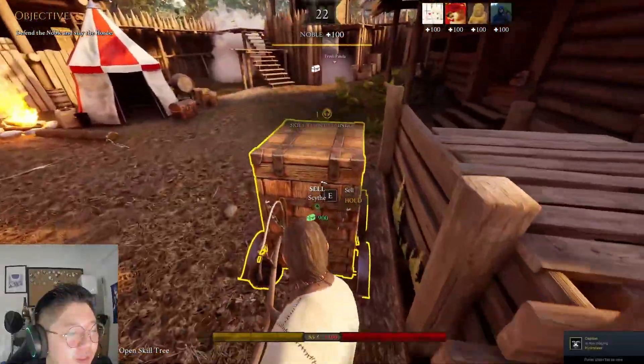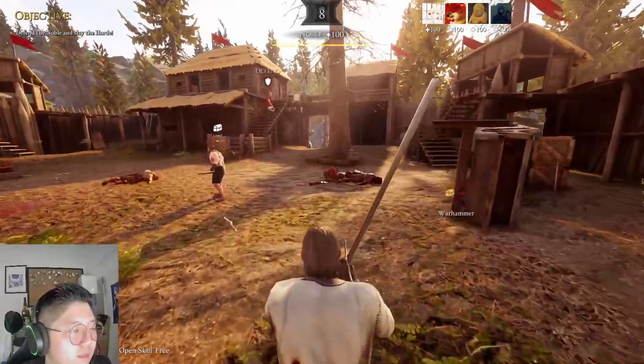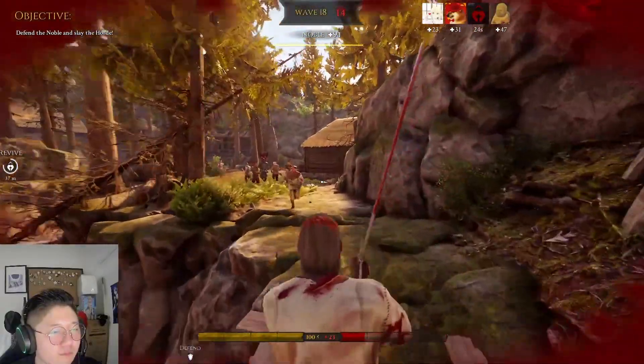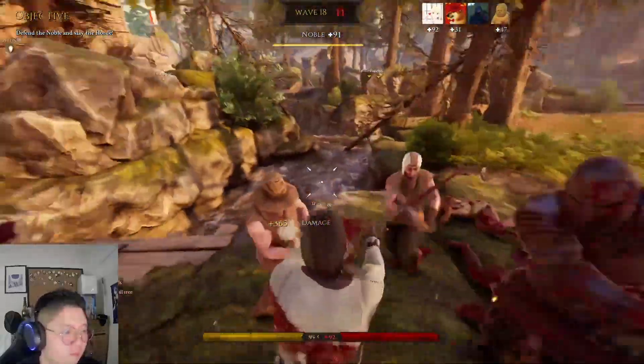Before the medium armor units start to roll in, around wave five is where I always find myself ready to buy my favorite weapon: the executioner sword. I always build my way up quickly towards the counter skill — that's the bread and butter of my build. Then I max dexterity, then lever action, and after that it's up to you if you want a few points in toughness or critical hit.